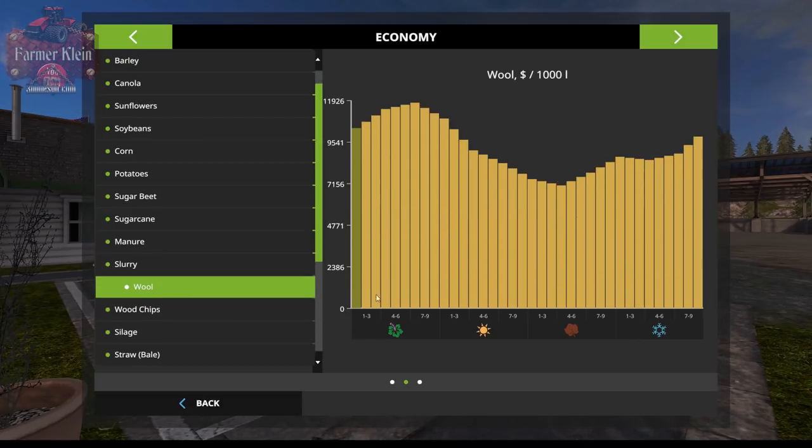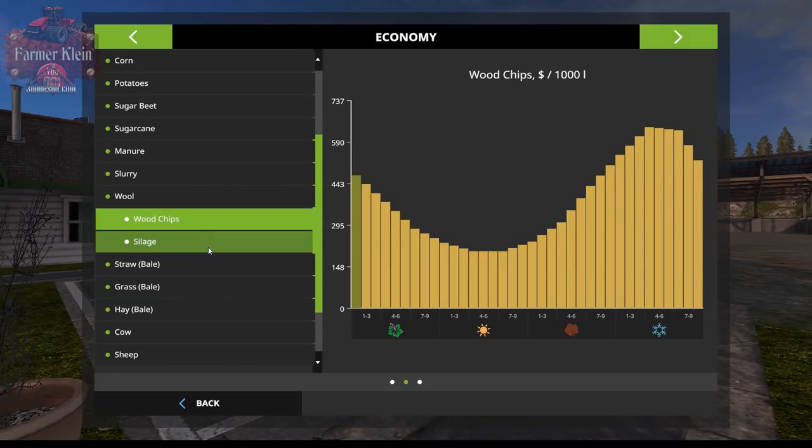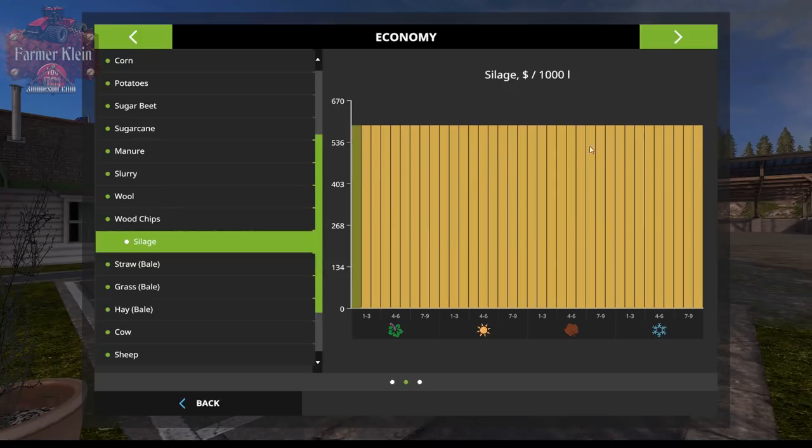These videos are on Normal difficulty — I typically play on Hard, but I decided to use Normal for this tutorial. The best time to sell wool is in early-to-late spring, with the worst time being mid-autumn. Wood chips have a drastically different pattern — the best time to sell wood chips is in winter, maybe because people are buying them to burn.